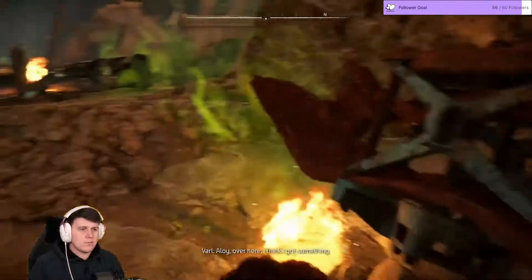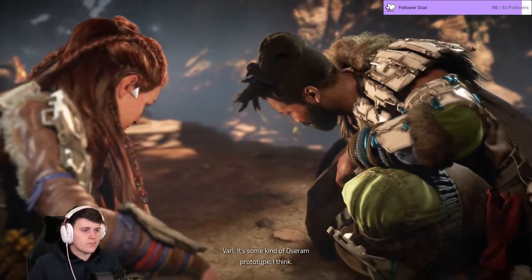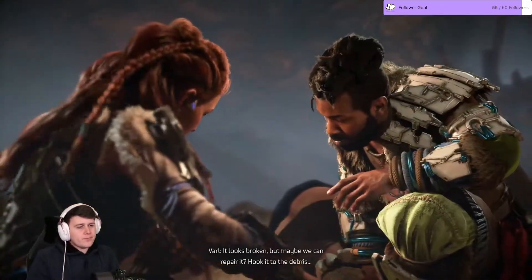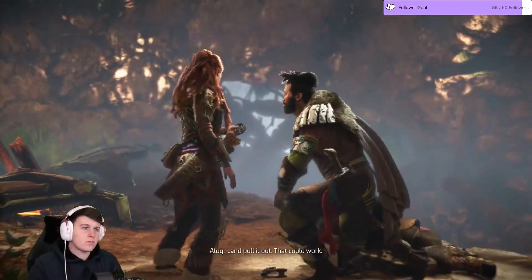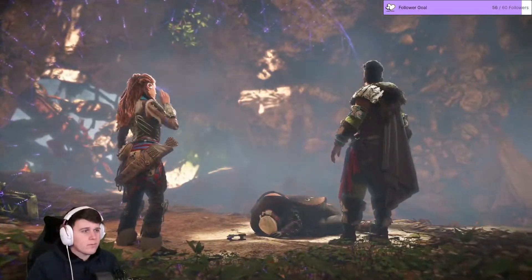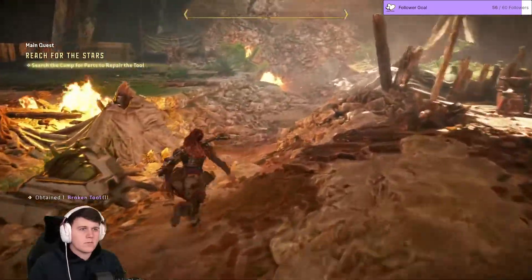Hey, over here — I think I've got something. What have you found? Some kind of Oserum prototype I think. This hook looks like it can latch onto things and this gear pulls it back. It looks broken, but maybe we can repair it — hook it to the debris and pull it out. That could work. The focus can help us search the camp and identify anything we can use to fix the tool. My focus picked up a couple of things to check out — this is why I didn't want to go through earlier.